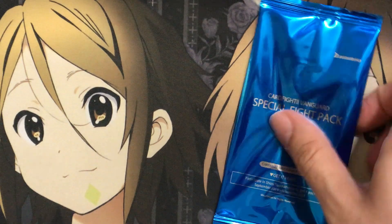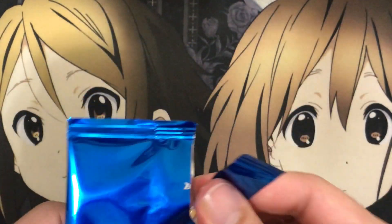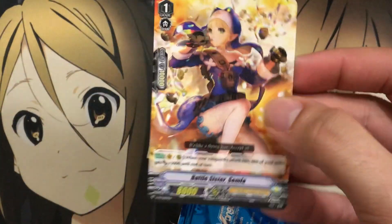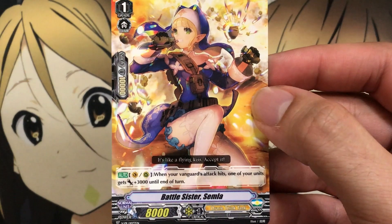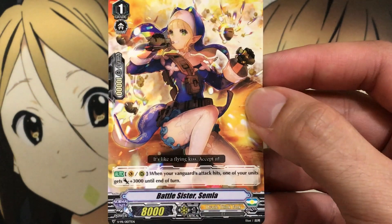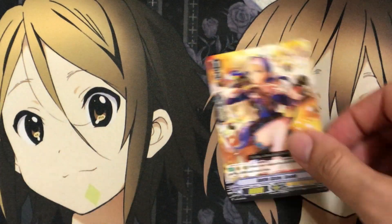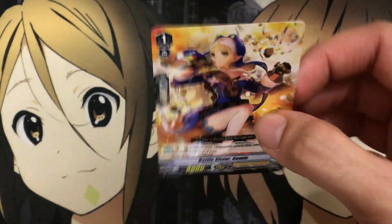That means the last promo pack has to be the Oracle Think Tank promo — Battle Sister. Let's see what she looks like. Battle Sister Semia: on Vanguard or rear, when your Vanguard attack hits, one of your units gets plus 3,000 until end of turn. It kind of reminds me of the Murakumo one we got, just being a power unit. Great art as well with this one.